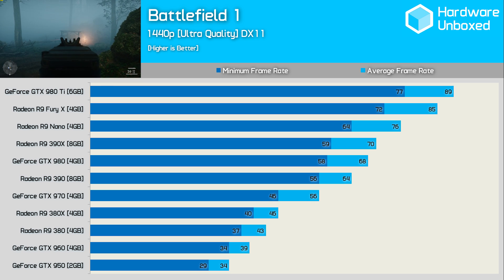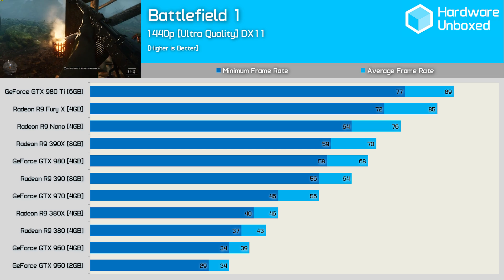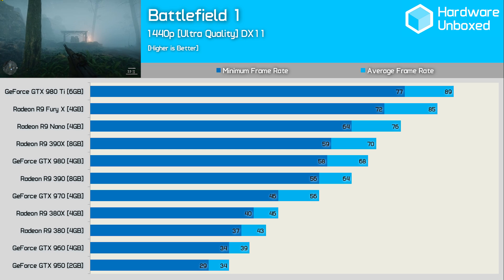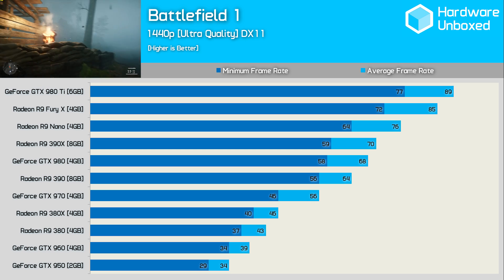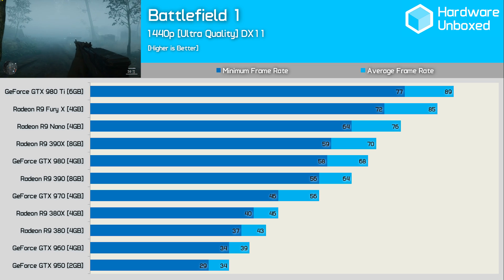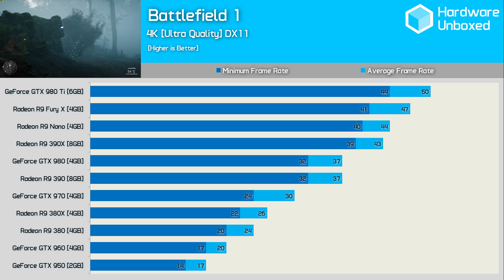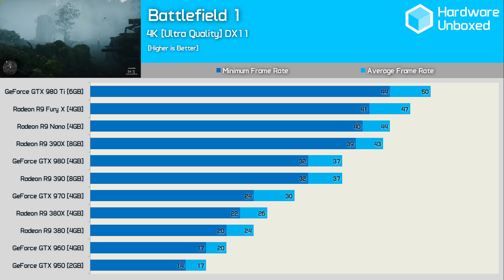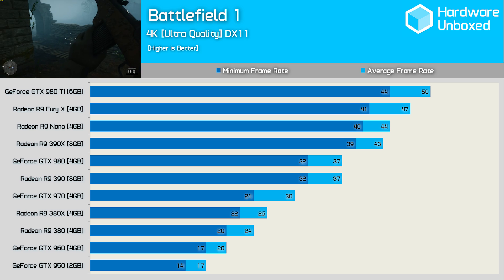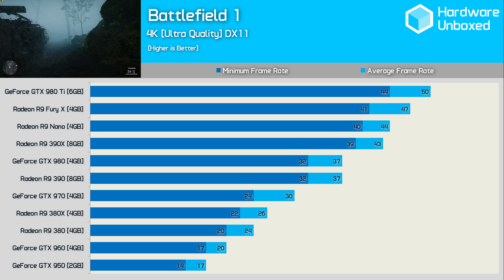Jumping up to 1440p gives the mid-range GPUs a quick reality check. The R9 380 and GTX 960 dropped down into the 30s at times — still playable, but far from ideal. The GTX 970 is really required here, while the R9 390 would be preferred, assuming both are compared at stock reference clock speeds. Now at 4K there are no surprises. The 980 Ti and Fury X were never really able to handle the latest AAA titles without multi-GPU support. The 980 Ti puts forward a gallant effort at 50 FPS, but dipping into the 40s kind of spoils the 4K experience.